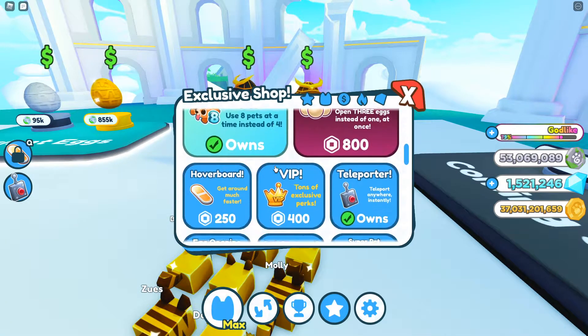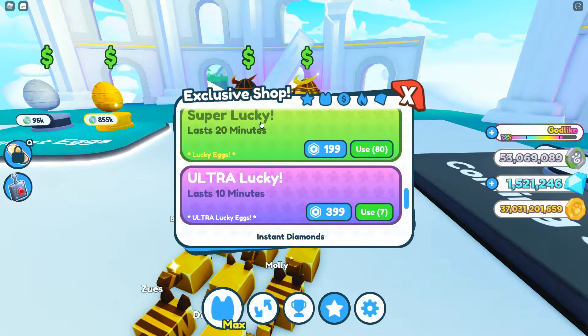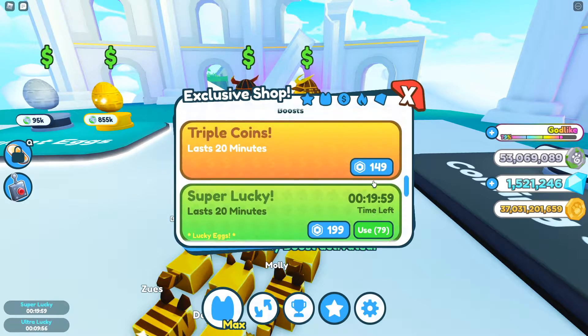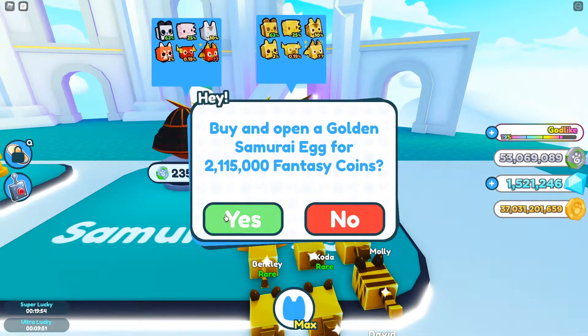First we need to use one of these — where is it? Ultra Lucky — we want the Ultra Lucky. I'm not sure if they stack but we're going to use Ultra Lucky and a normal Lucky, just in case they do stack, because if they do then we're about to get some really good luck.